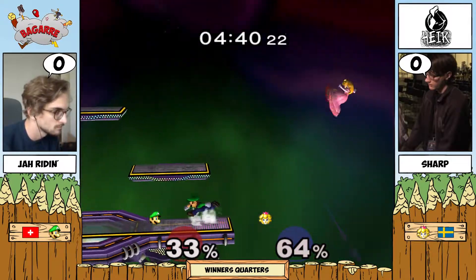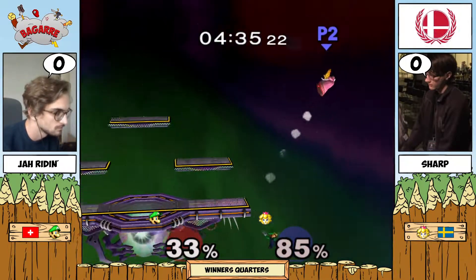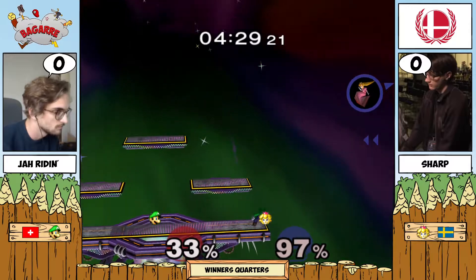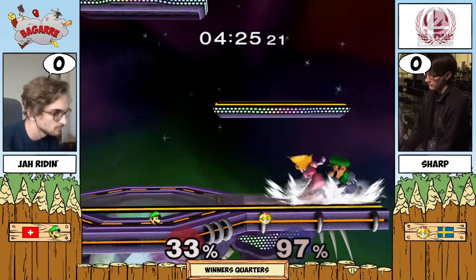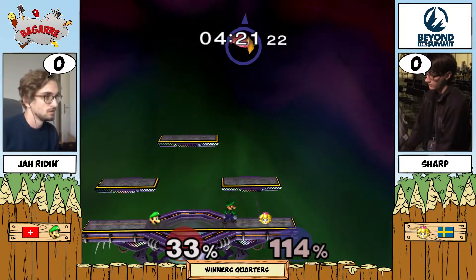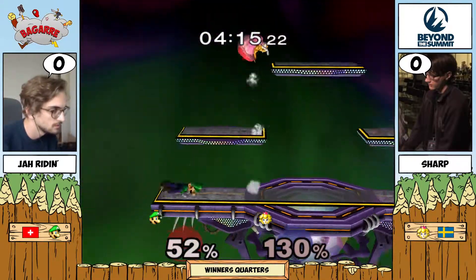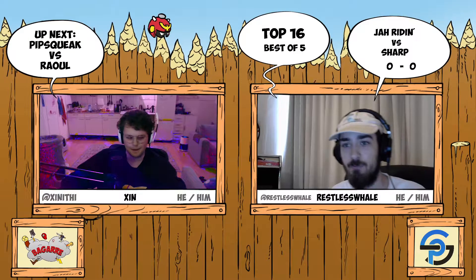A couple hits and the chop. Sharp using the parasol already. Another really good chop — this makes up for the chop earlier where Jarine slid off and almost lost the stock. Jarine's been hitting this edge guard really cleanly now. Jarine so threatening but Sharp manages to go through the wall there. One nair will do the trick or a grab, probably. They have to watch out — that down smash is getting really close to killing.